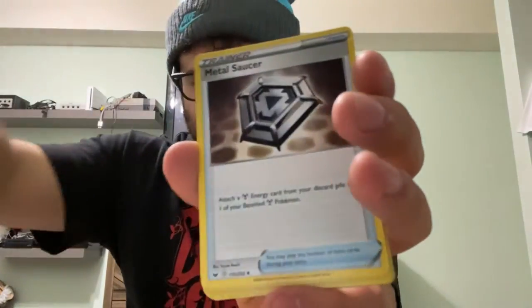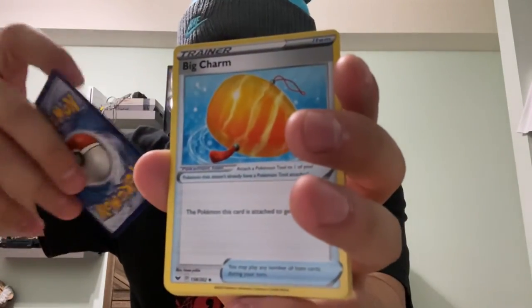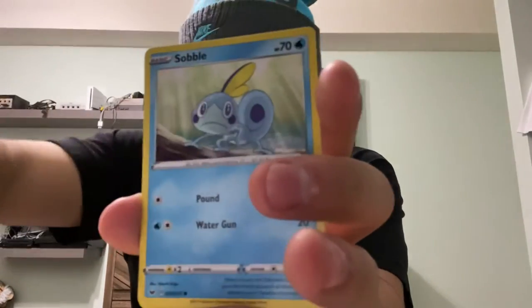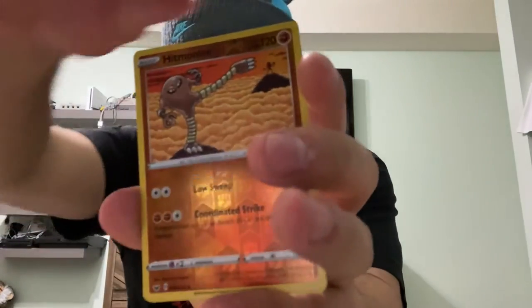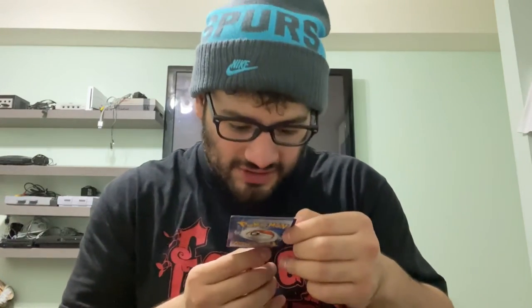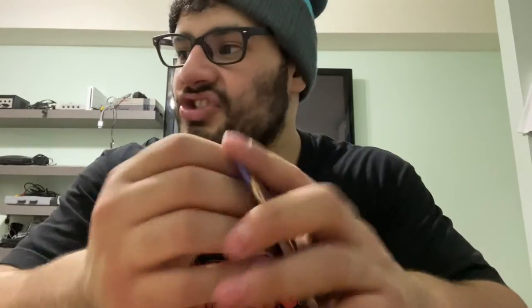On to the Snorlax pack — Lapras, you might be dead last. I'm going to put the rare down here so we know what the best pull is. We pull: Psychic Energy, Metal Saucer, Rotom Bike, Big Charm, Galarian Ponyta, Minccino, Sobble, Blipbug, Baltoy, Reverse Holo Hitmonlee, and Claydol. The Reverse Holo Hitmonlee is nice — I actually know that Hitmonlee and Hitmonchan are going to be used competitively. I actually played against one in the online TCG.